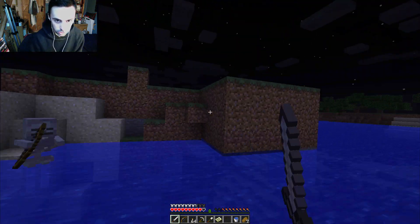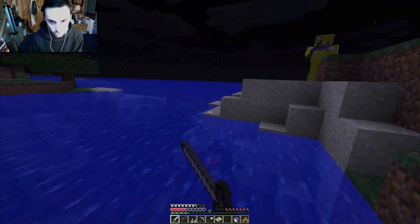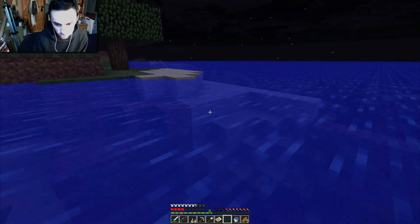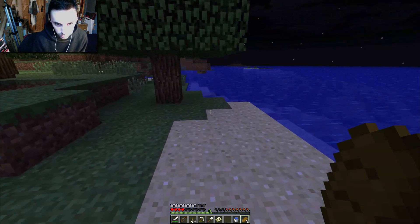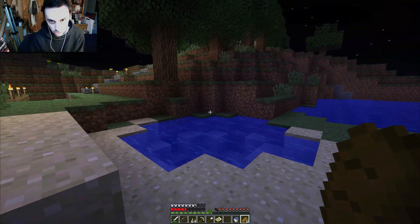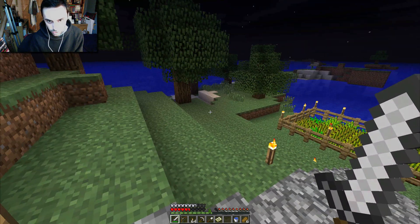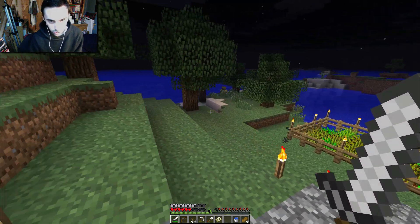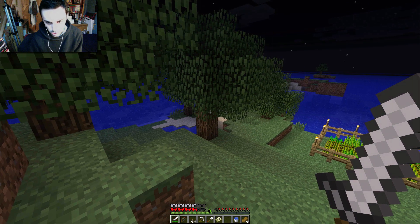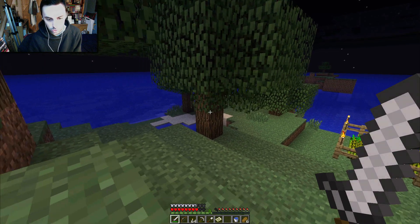Spider's about to jump me, but we need to sort the skeleton out first because it's ranged. Now we can get the spider. Now the gold skeleton's shooting at me as well — we're not actually full on food so I'll quickly escape and eat some food. It's following me. We'll regen slightly — yes, that's enough to regen. I'll give the skeleton the runaround. It's behind a tree, okay it's lost me. We'll heal up a little bit and then go sort it out. Having life regeneration makes all the difference in combat.